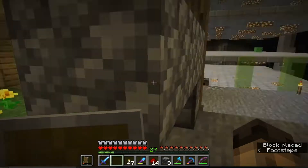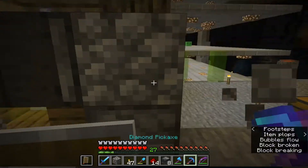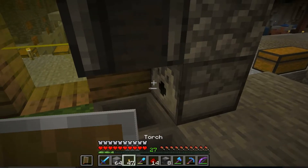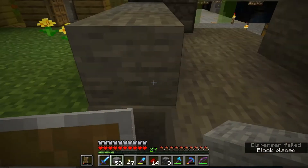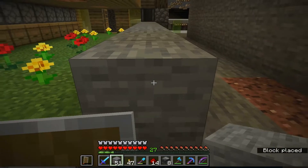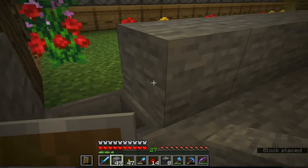Alright, do I want to make this out of cobblestone? I'm not entirely sure I need this. I think what I'll do is I'll just start the row like this and then probably cut out here, finish this side — but it'll still have the same problem, won't it, because this redstone will connect.